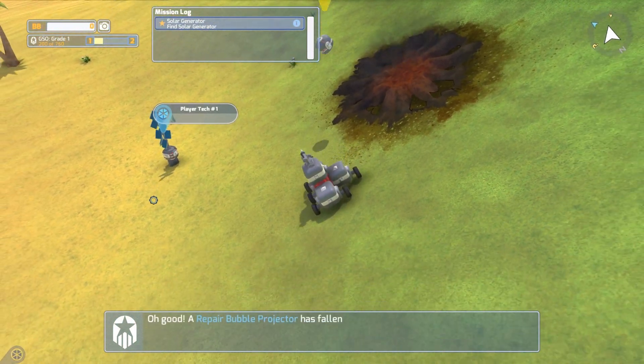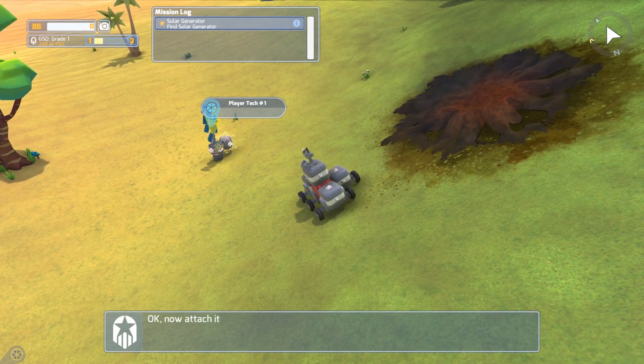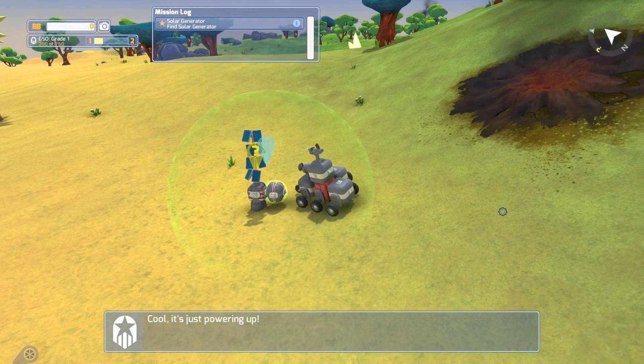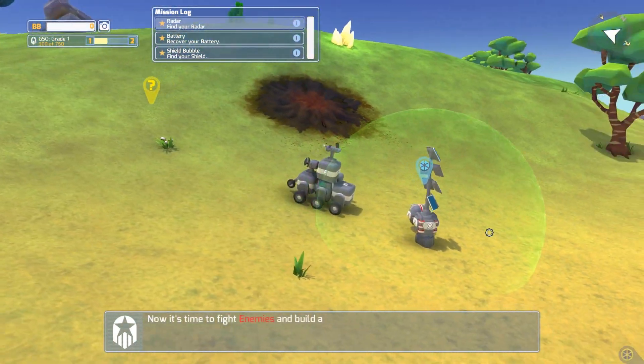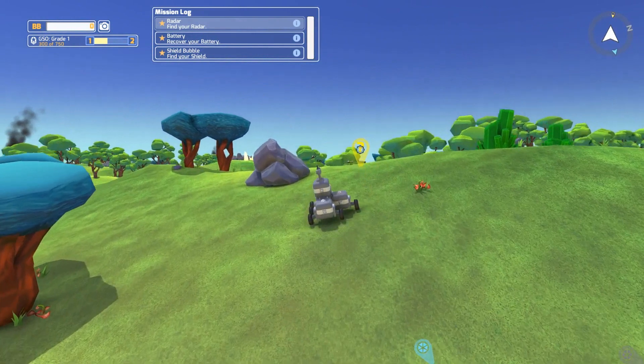Place it down over here. And this is a repair bubble — oh, better yet. So if we hop over here, stuff should start flashing green. And that means it's getting repaired. Very nice. So now we're fully repaired. We can try to go seek out some enemies and build ourselves a larger tech.